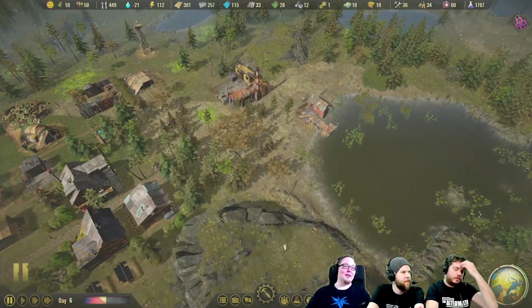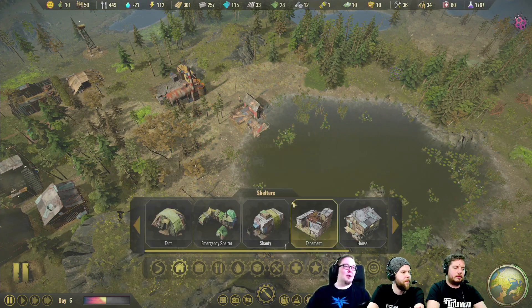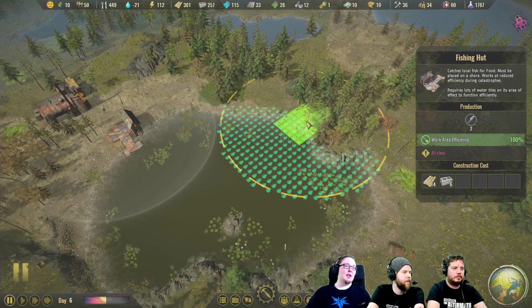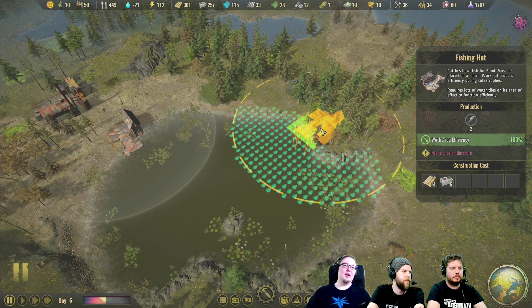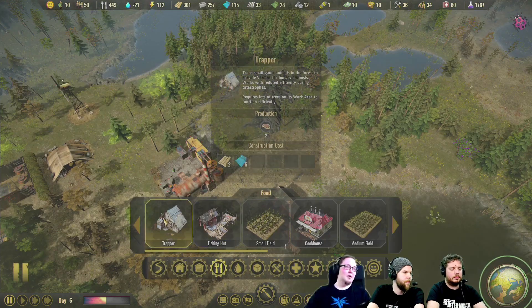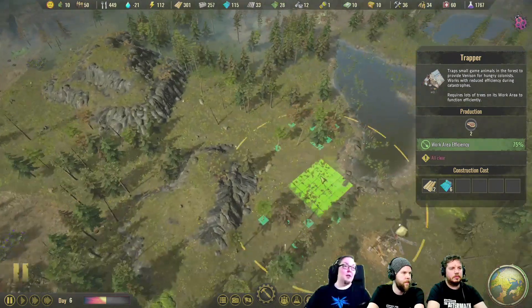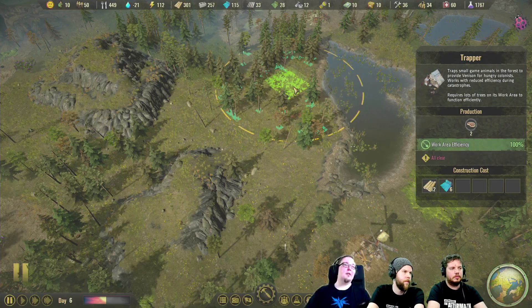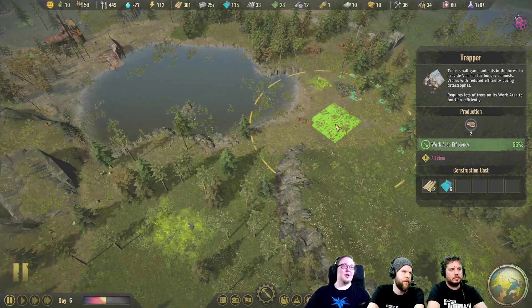With other areas, we have improvements for build mode as well. If you place a fishing hut, you can now see the areas it fishes from and whether it gives full efficiency. The same goes for the trapper — it uses trees properly now, and you can see whether it has enough trees in its work area to trap small game animals in sufficient numbers.